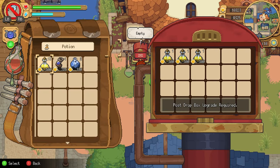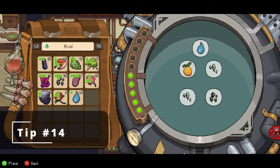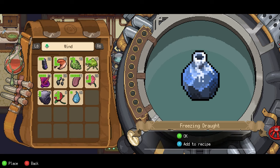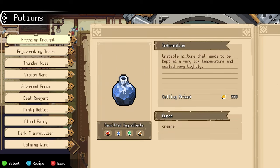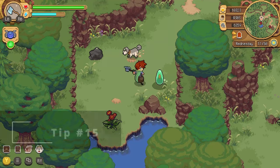You can also turn surplus materials into extra potions to sell, which will become one of the best ways to make gold later in the game. Once you make a potion five times, you can press the indicated hotkey to save it as a recipe. You can then press that hotkey on the potion select screen to craft the potion in bulk. You can save three different recipes for any given potion and choose to rewrite an old recipe after that.